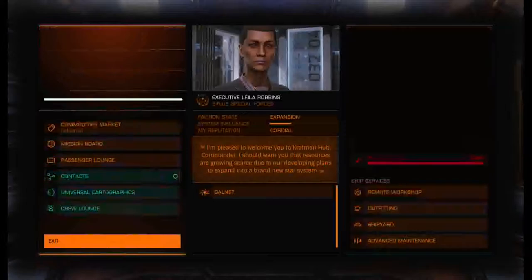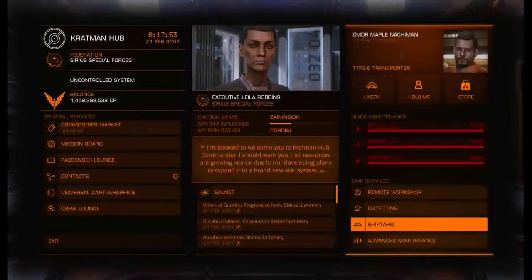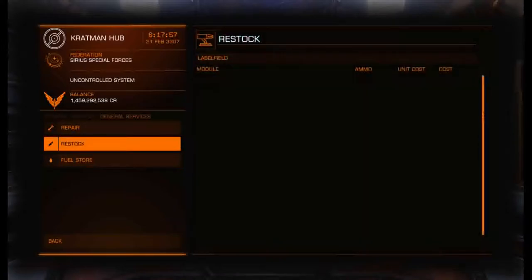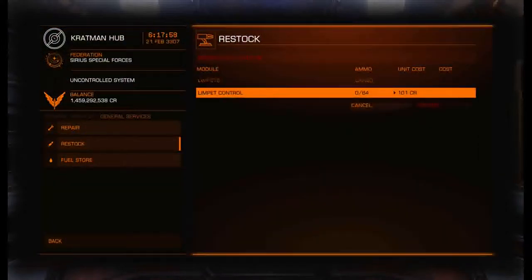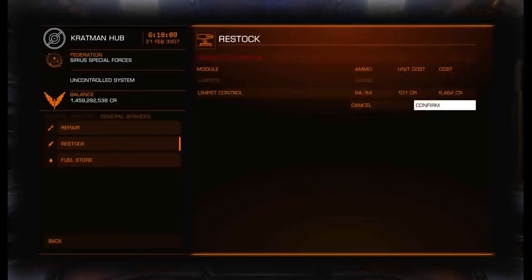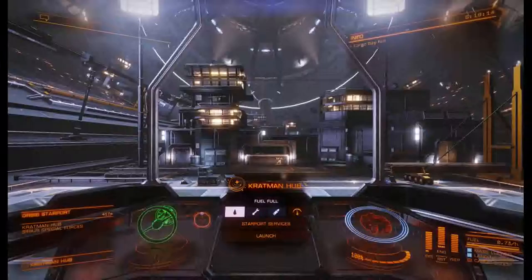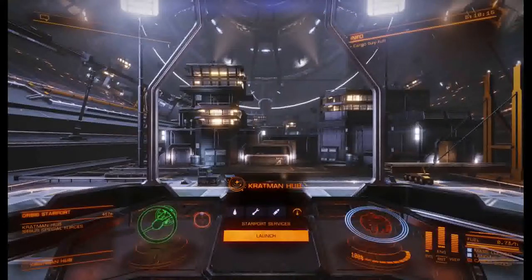We've refueled. Now we're grabbing limpets — go to advanced maintenance, restock. There are also carriers around here where you could grab supplies. I'm going to fill up on limpets. If you're a beginner doing this for the first time, just grab a full load — you can always dump them as you go and limpets are cheap, so you might as well fill up.